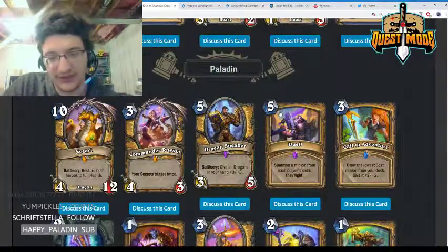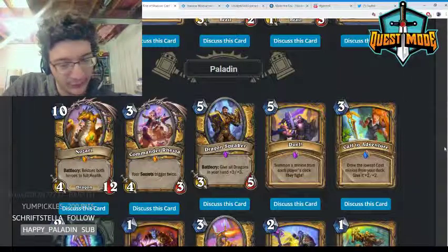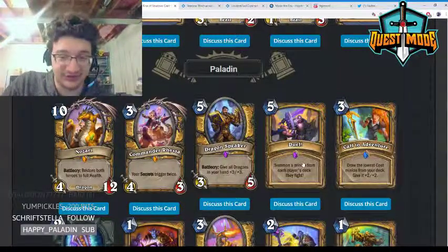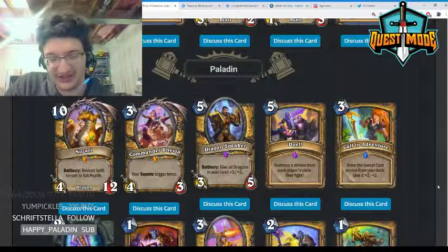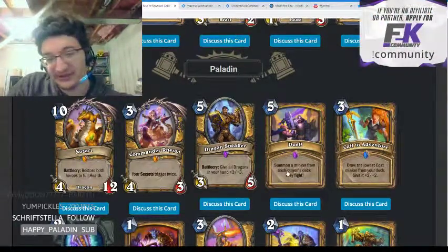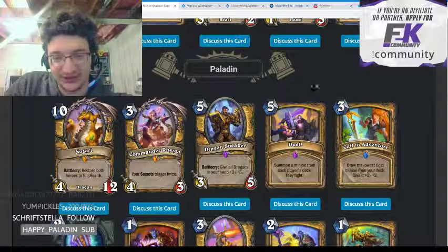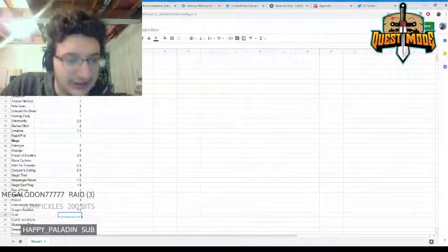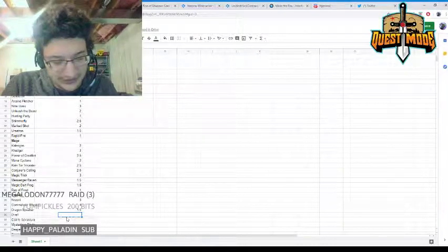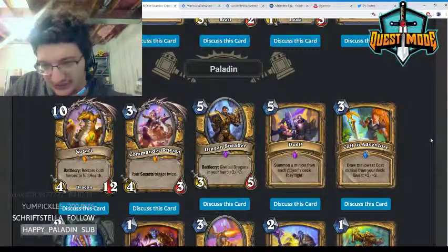Duel! — five mana, summon a minion from each player's deck and they fight. This is big Paladin support. Maybe with Call to Adventure these two cards together could make it viable enough. This is a powerful effect in a big Paladin deck — it summons a huge minion from your deck and kills theirs, acting as both removal and a Shadow Essence-type play. I don't expect big Paladin to be strong enough for this to really see play.